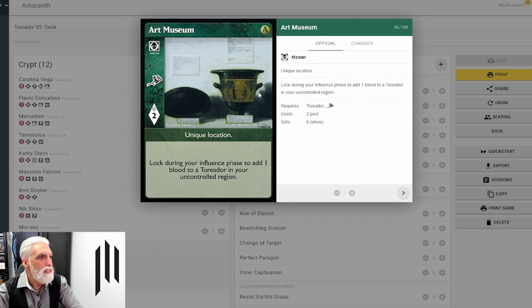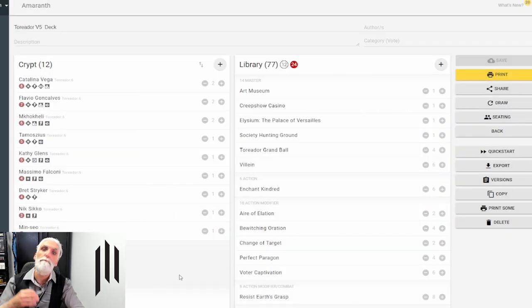Art Museum — all these are Master cards. Lock during your influence phase to add one blood to a Toreador in your uncontrolled region. This gives you an idea of where the deck is going: it is going to be a vote deck, it's going to be a bloat deck, it does not want combat. It will bleed when it has to, but it's going to bloat like crazy, then come over with a range of vampires and really lay the smack down on your blood pool.